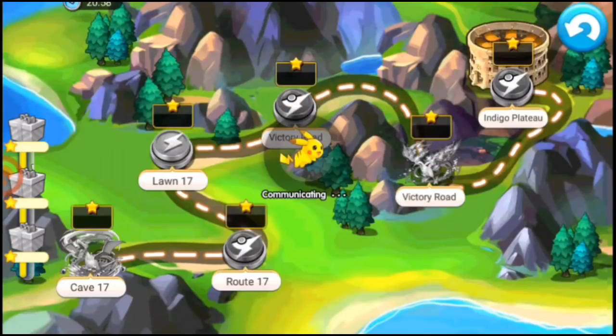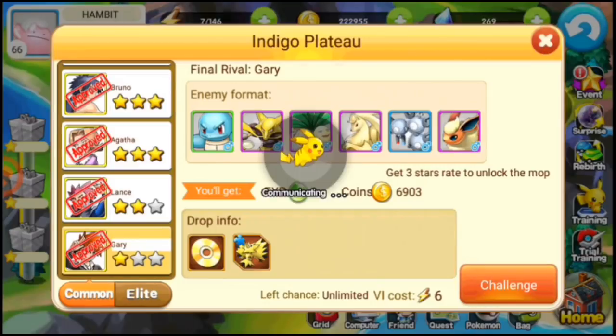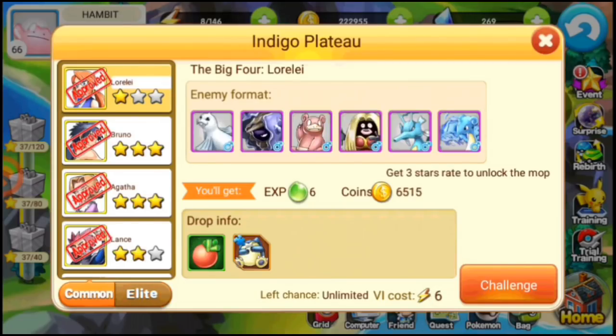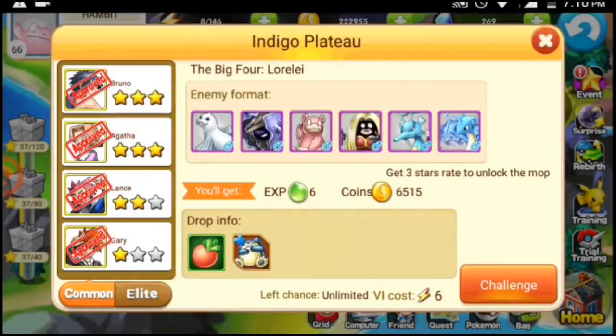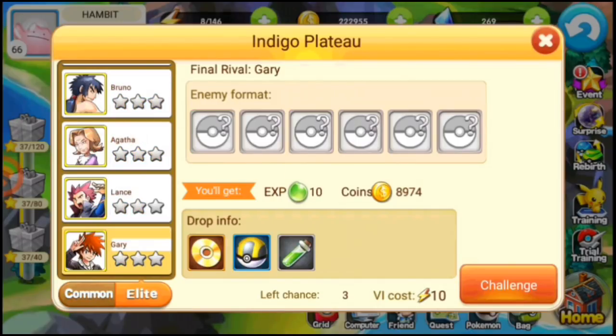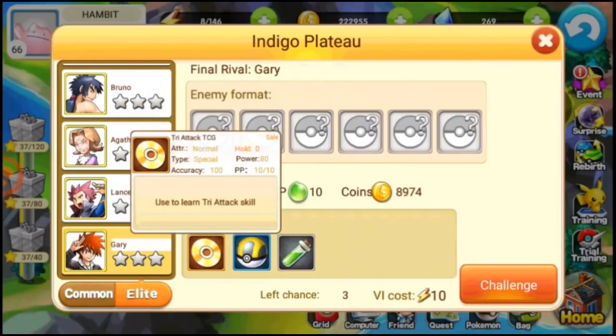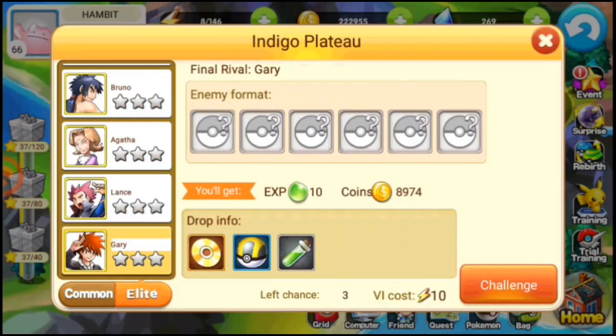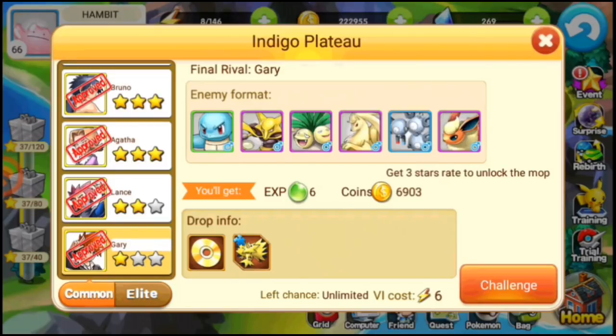The next battle will be with Gary Oak. Remember that in the normal version Gary Oak will also appear. If you have a slight chance of getting a TCG here — that TCG is the same as the epic Nuzlocke one. If you don't want to battle in the Nuzlocke version, skip it, because you can get the TCG in the normal version too.